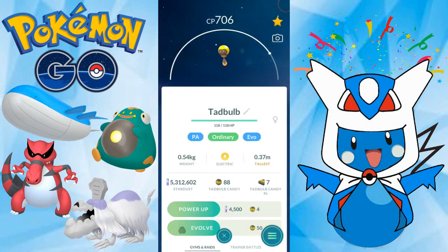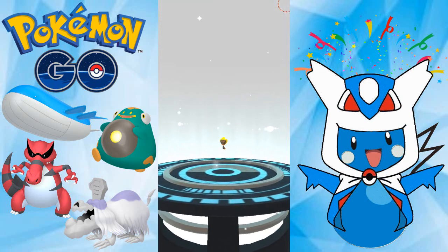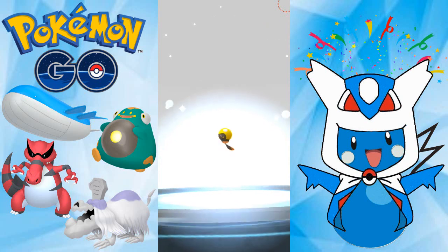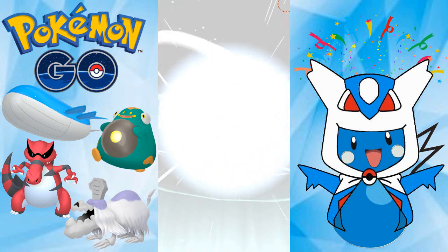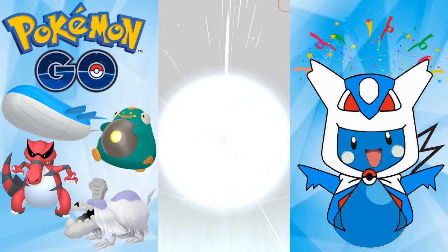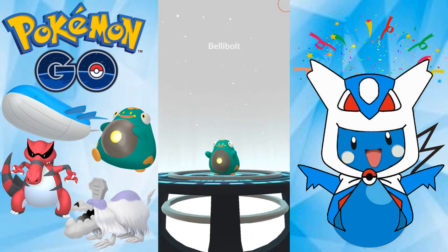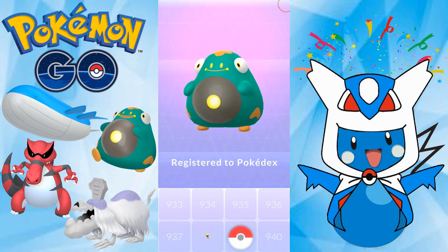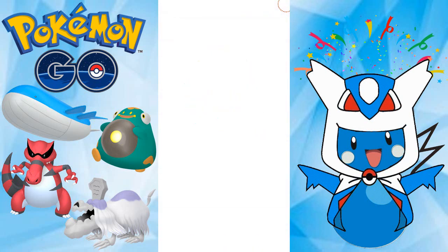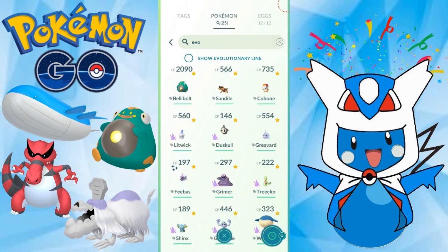Let's start with Tadbulb here. Let's get some more Dex entries. Tadbulb, you shall become a Belly Bolt. A Belly Bolt is added to the Pokedex. Really cool Pokemon. I'll take it.